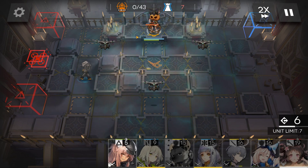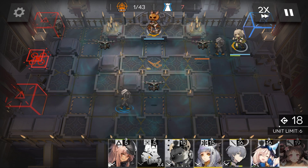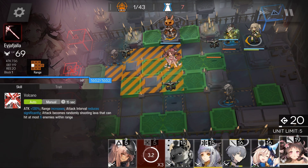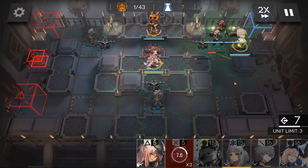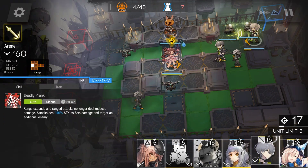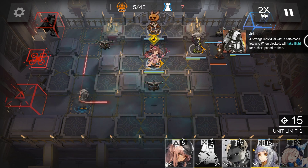Start with a sniper and take out the drone. Make sure you have blocks in place. Main DPS in the center. Block the invisible enemies and kill them. Make sure you have at least one Medic.